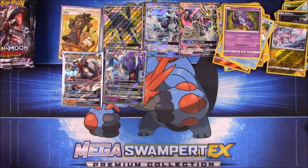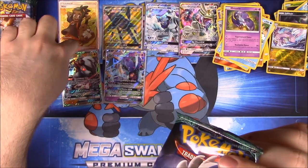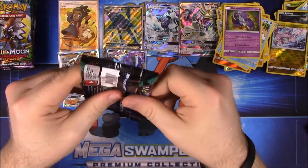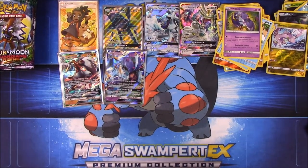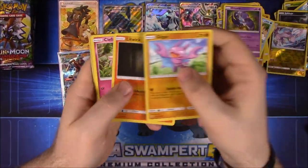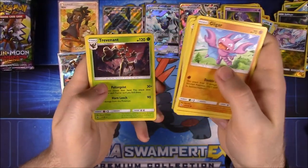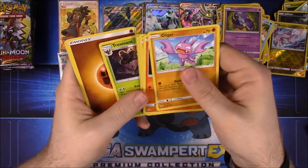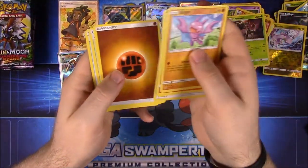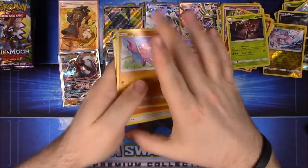So far we have six Super Rares — not sure if trainers count but that's usually the average. Hopefully we'll get something else. This pack: Gligar, Litwick, Clefairy, Tentacool, Castform, then we got both Chandelure and Trevenant — both rares. Fighting Energy, Altar of Moone, Choice Band, and Tentacool.